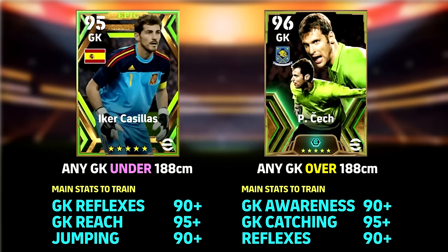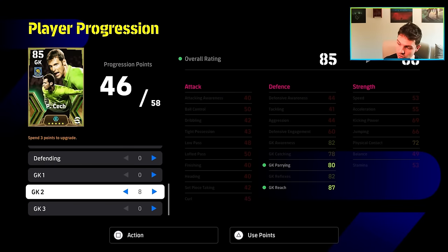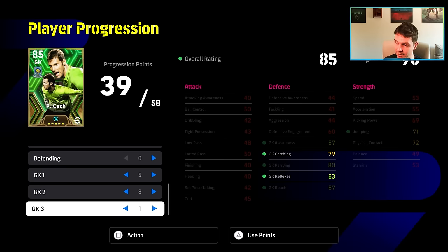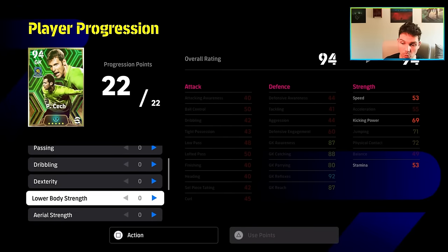We'll start with goalkeeper. Firstly, if you have a goalkeeper that's going to be taller than 190 centimeters, you don't need to worry too much about his jumping and his reach. For these stats, yes, you can still get them as high as you possibly can, but you're going to be more focused on his goalkeeper awareness and his reflexes. Try to get his reflexes up as high as possible — you're going to have 97 reflexes, 92 awareness. Get that up another three, and the goalkeeper catching up a bit as well.